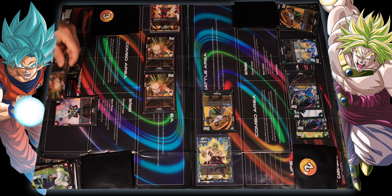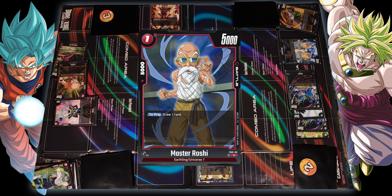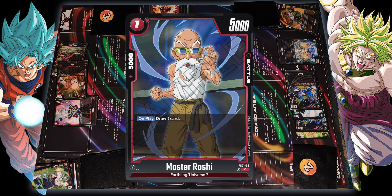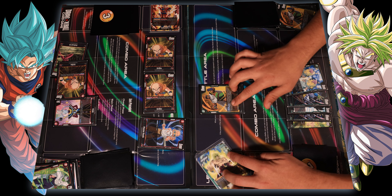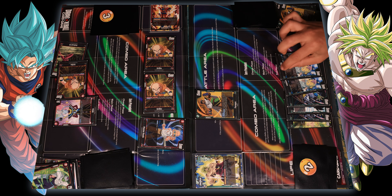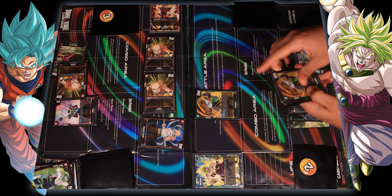Using one energy to bring out the homie Master Roshi — he lets me draw a card. Pass to you. Look how buff Broly is — I've got so much more energy. That's the whole point of this deck right here. Draw, charge — this is a pretty interesting move I'm gonna do here.